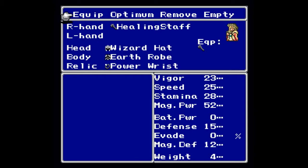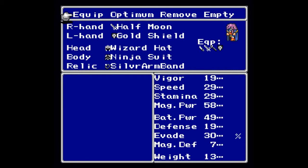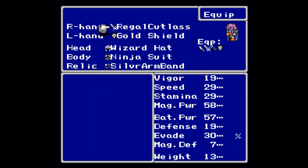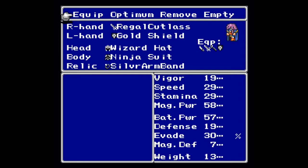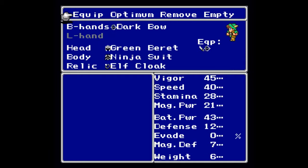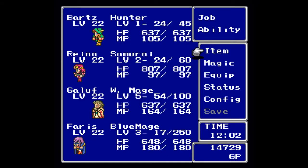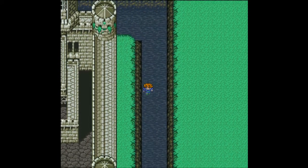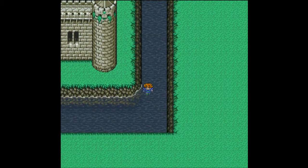Let's see if Faris can use it — I have her on the Half Moon right now. It is the Regal Cutlass, so I didn't need to purchase the Half Moon; I thought it was better. But we are ready to move on — I'll keep it as a backup just in case. Pretty much everybody's setup stayed the same, except I gave Reina one of the gauntlets I purchased.